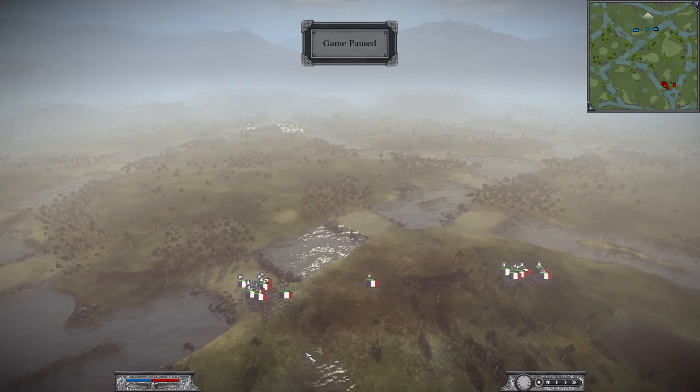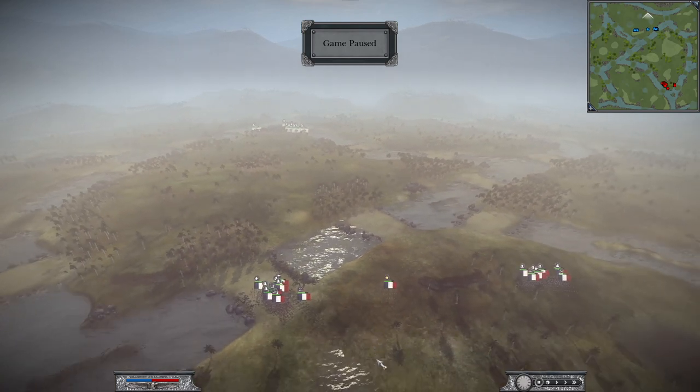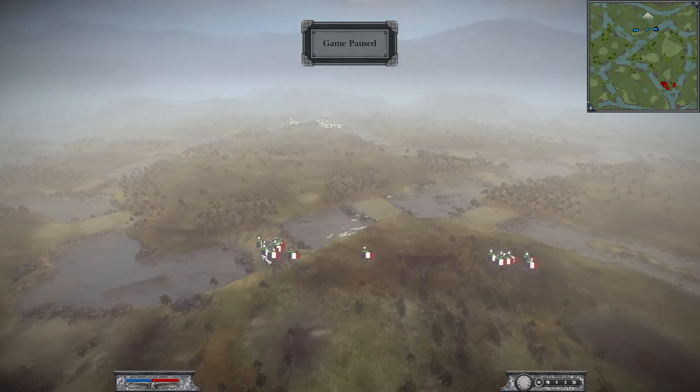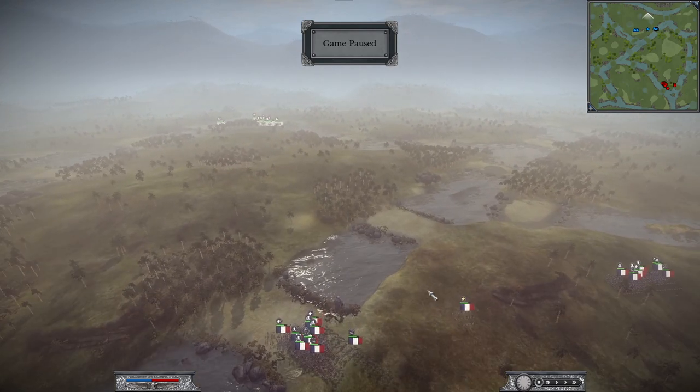Hello and welcome to another one versus one battle commentary, this time on a rather unusual map, the Amazon Confluence. I never played a 1v1 battle here before, so this was really interesting for me. It's a heat map, so your troops tire quickly, especially when crossing the river over these passages. That's the best way to get experience in the game.